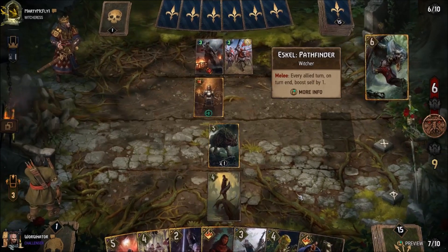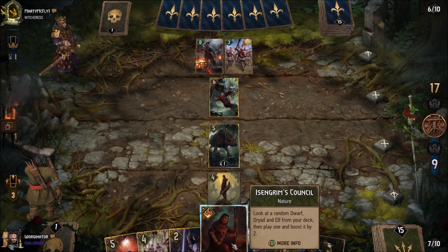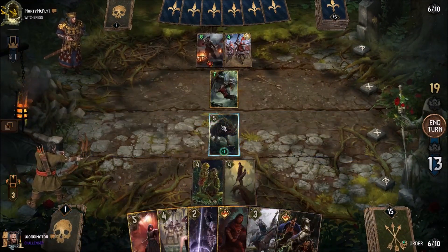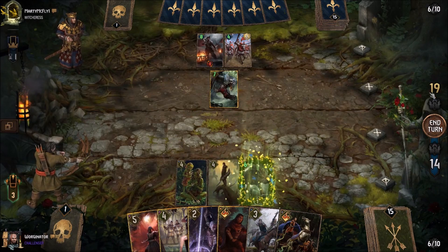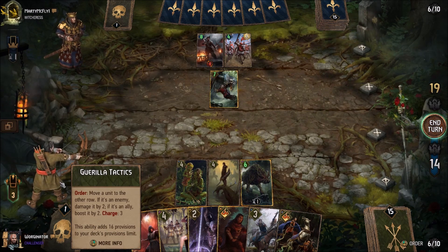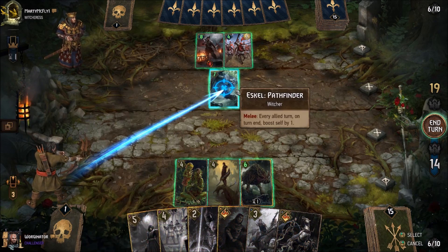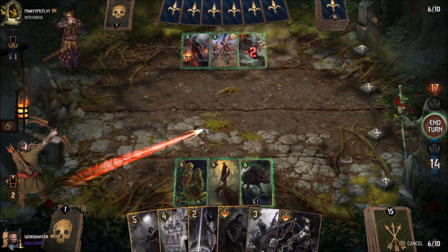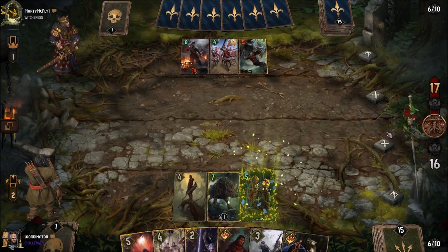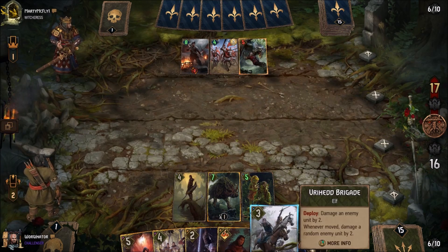We've got plenty of cards here to move things left, right, and centre. Eskul Pathfinder is quite an interesting choice — not really the best to play against us because we can just move it. So let's get down our Matron this turn. Do we just use our leader ability on Eskul? It is tempting. We could quite easily pressure them if we do move it. Yeah, let's just go for it. We're using one leader charge, it's not too much. Our plays are starting to snowball because we're moving quite a few units per turn.